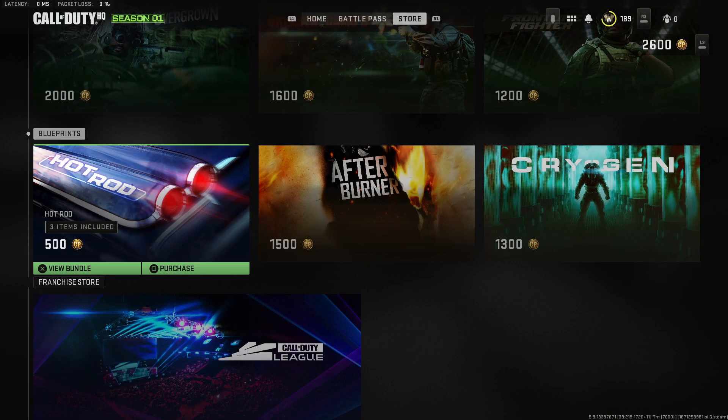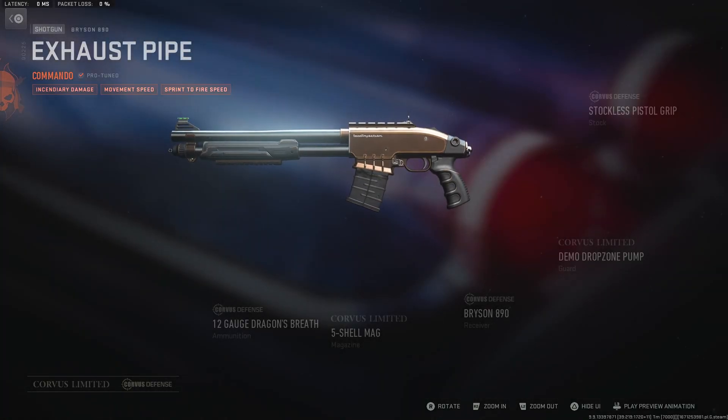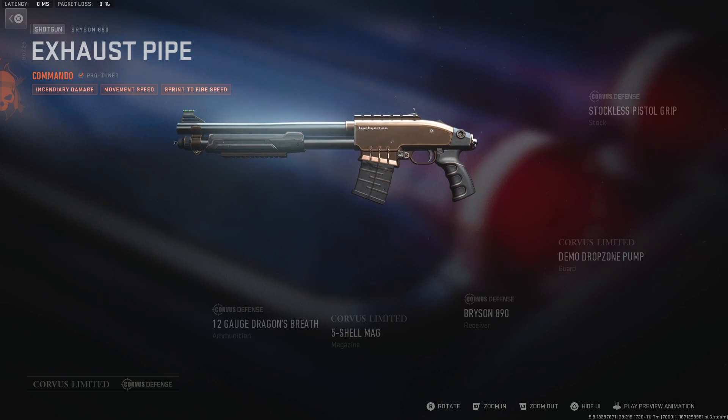The last and final bundle today is going to be Hot Rod. I noticed it's 500 CoD points, so it's in the blueprint section, which is good. Every time in Modern Warfare 2019 and probably some other games when you have a 500 CoD point bundle, you really can't go wrong unless the blueprint is absolutely terrible. Anything that's five bucks is usually something I recommend. Let's see what the Hot Rod looks like - this is going to be for the Bryson 890 and you're going to have that sawed-off stock there.